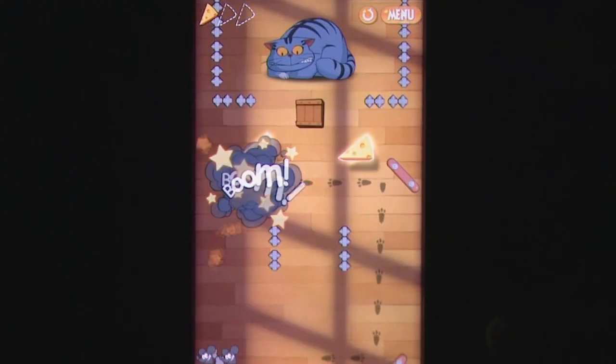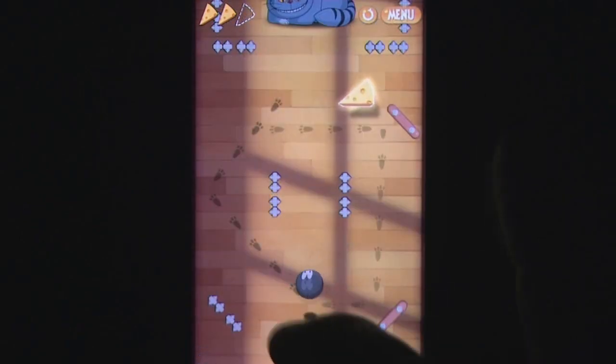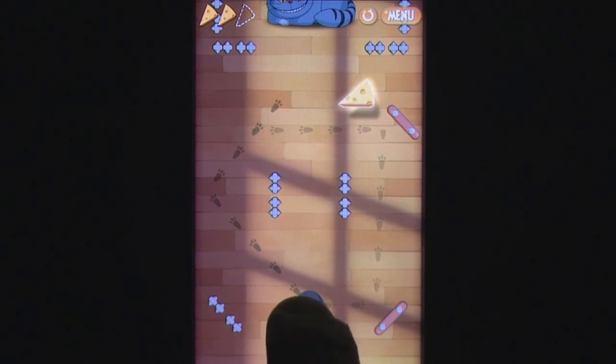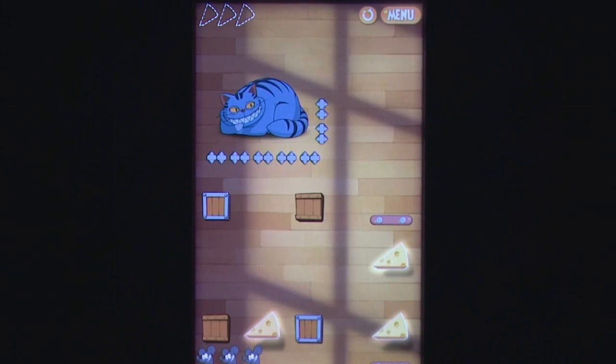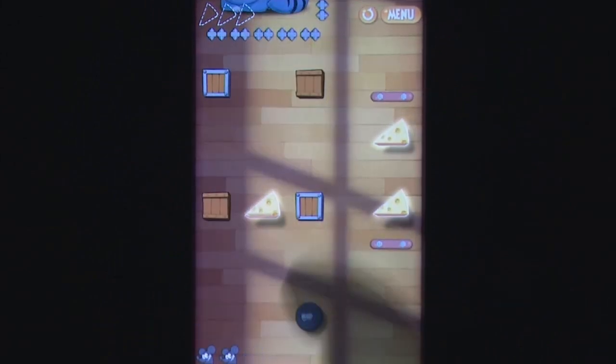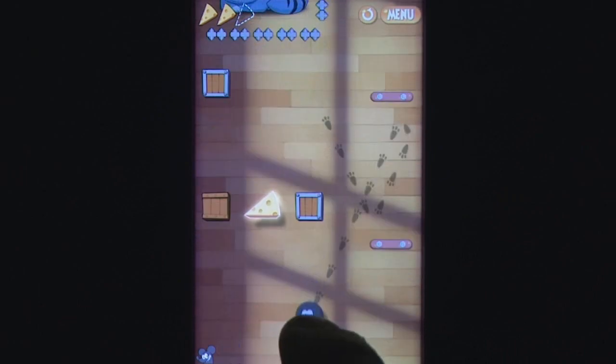Have you ever wondered what Mad Cat from Inspector Gadget does in his spare time? Other than being petted by Dr. Claw, that is. It seems he gets up to trouble with the local mice, who have come to the conclusion that they can defeat their feline foe by rolling up and exploding like miniature bombs. In House of Mice by Delusion Studio, you'll need to direct these furry packages of doom towards the smug cat that taunts them from afar.